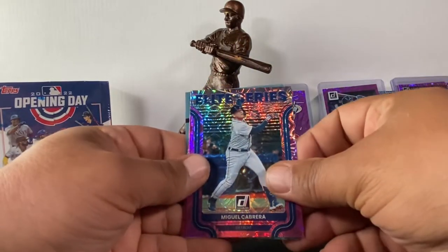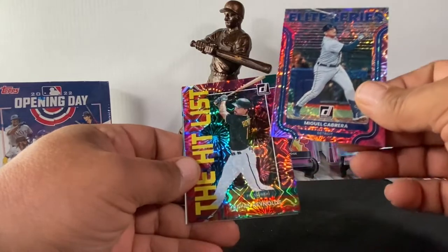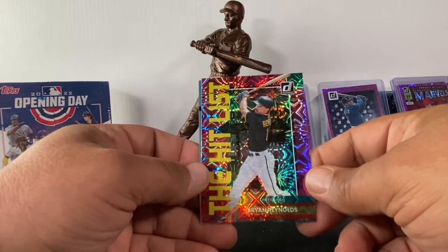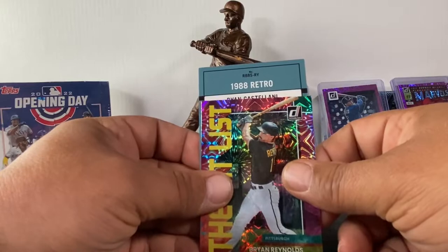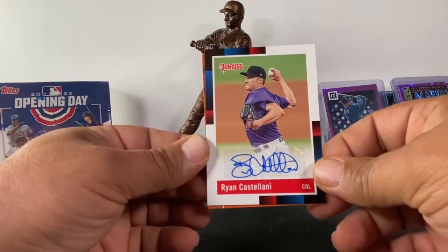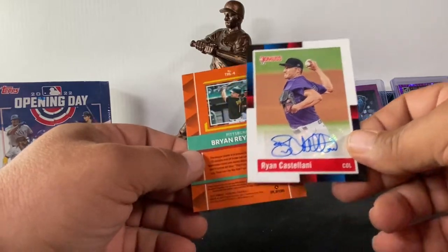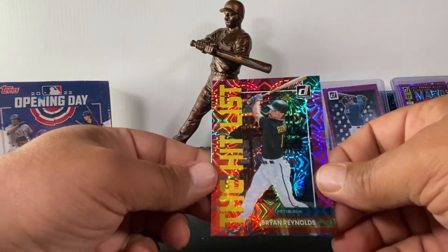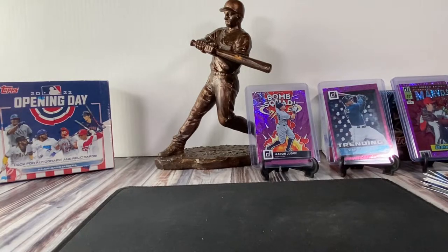This is definitely her pack — fireworks Elite Series Miggy, nice! Yay Miggy! And then the Hit List Brian Reynolds. And then this card — it was backwards because it's an auto! Who is it? Ryan Castellini — she pulled an auto! But it's a pitcher, and you know pitchers don't get no love.